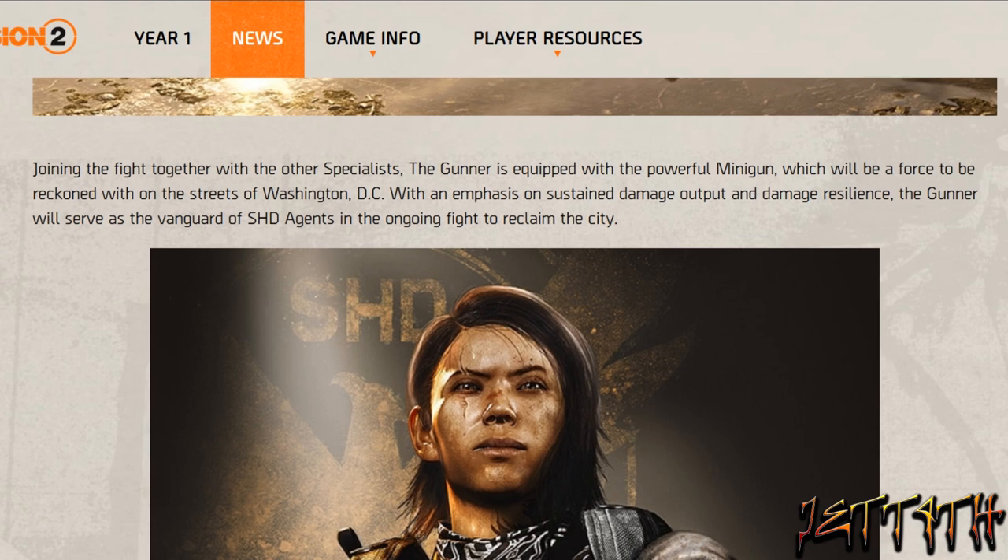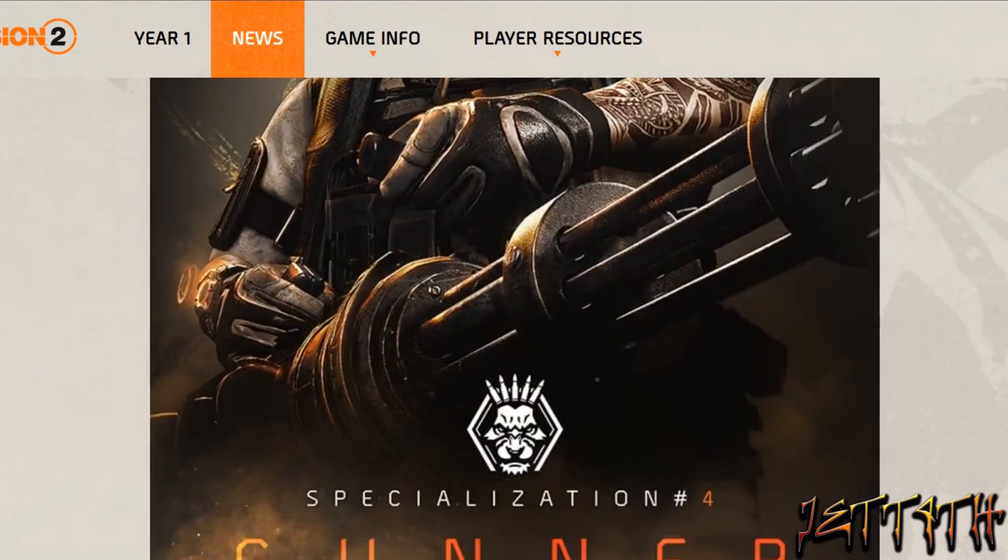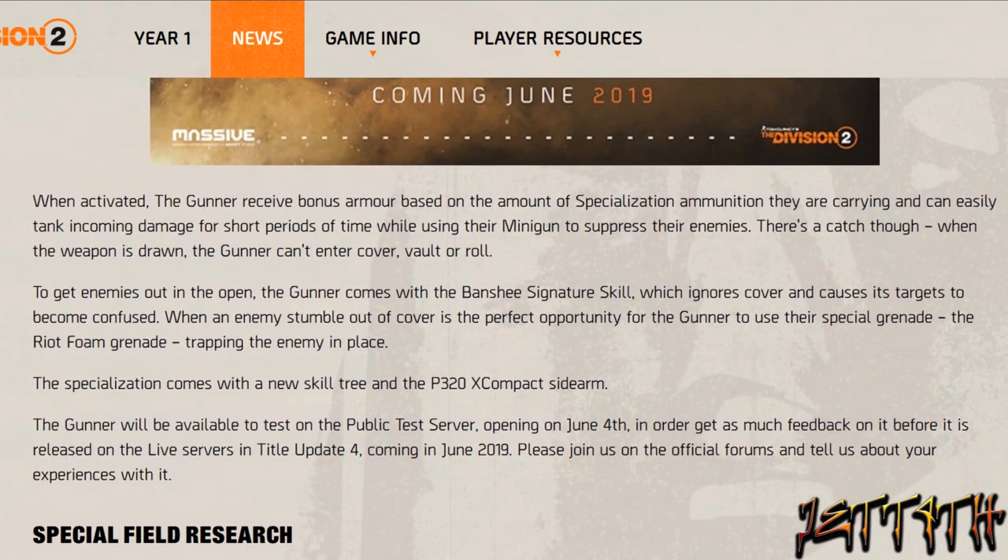Joining the fight together with the other specialists, The Gunner is equipped with the powerful minigun, which will be a force to be reckoned with on the streets of Washington, D.C. With an emphasis on sustained damage output and damage resilience, The Gunner will serve as the vanguard of SHD agents in the ongoing fight to reclaim the city. When activated, the Gunner receives bonus armor based on the amount of specialization ammo they are carrying and can easily tank incoming damage for short periods of time while using their minigun to suppress their enemies.